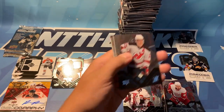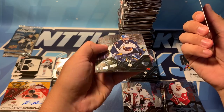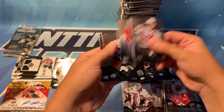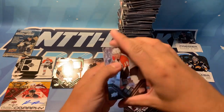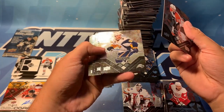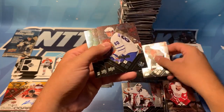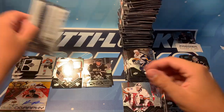We've got Patrick Eliash, Kari Lehtonen — double diamond — Guillaume Latondres, Eric Cole, and Wade Redden. Hoping for something good in here — let's end it on a good note. We got double diamond, Derek Roy, Nick Andropov, Marek Svatos, and Bill Guerin.